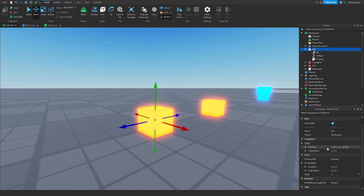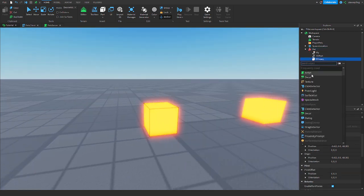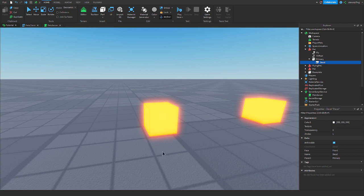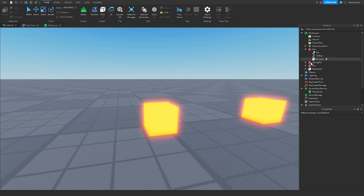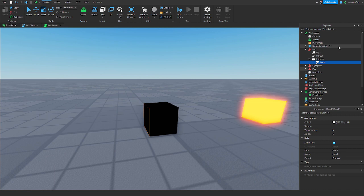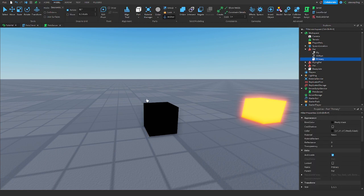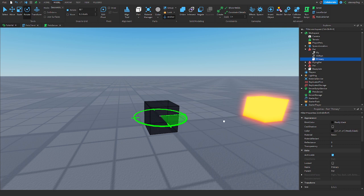Since this pet is only one part, I called it Primary, selected it, and set it as the model's PrimaryPart. Also make sure the pet is facing the right direction. I'll put a decal on it to illustrate — make sure it's facing the correct direction and rotate it if needed.